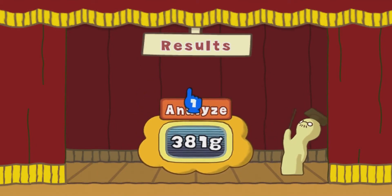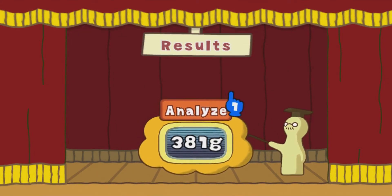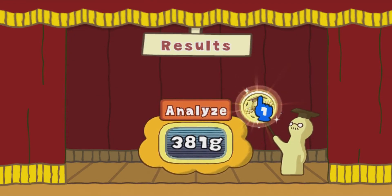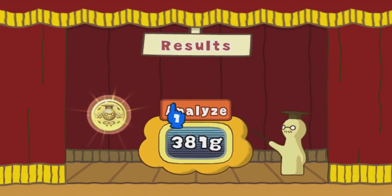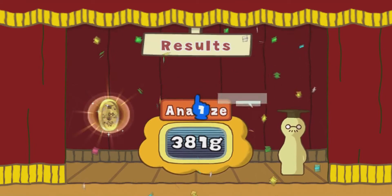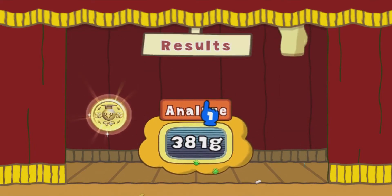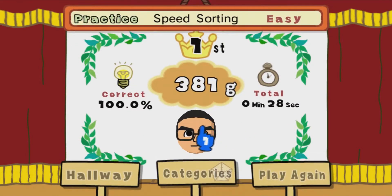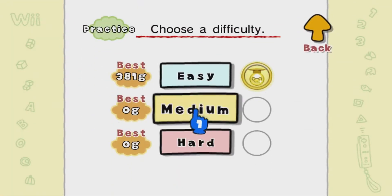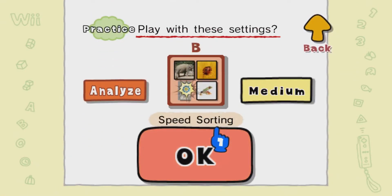I mean, not just Big Brain Academy — I'm talking about this specific minigame, but I have more time to talk about that later. I got a gold medal, 381 grams. That's awesome! You know, I'm believing in myself on this one. I think I can — on Speed Sorting, I believe I can probably get a gold on medium now that I'm getting into the rhythm of things.